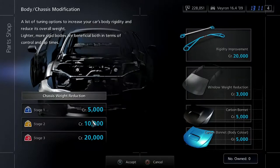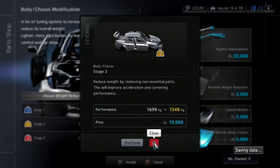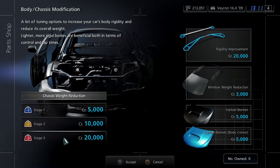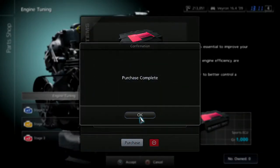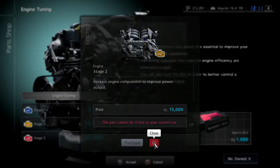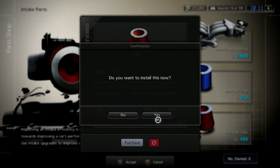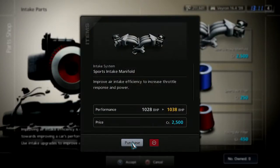One thing I'll definitely need to do is weight reduction, because this thing weighs a ton. Doing two weight reduction upgrades is actually going to take off nearly 300 kilos. Let's go to the engine — we can actually do upgrades. We can do the engine ECU and an air filter. We can actually put a sports intake manifold on — every little helps, let's put it on.